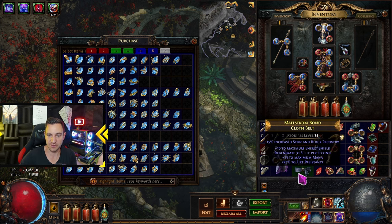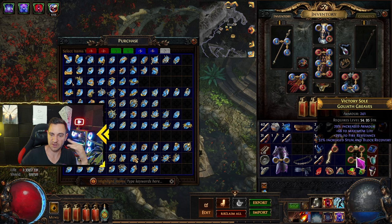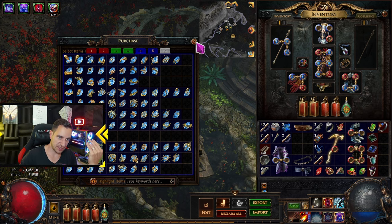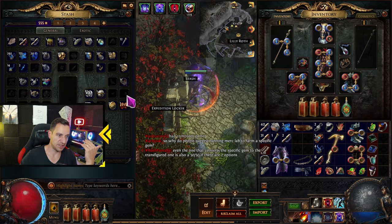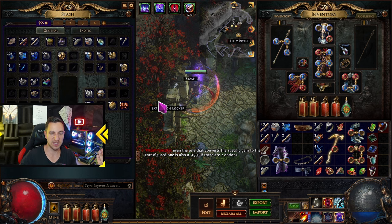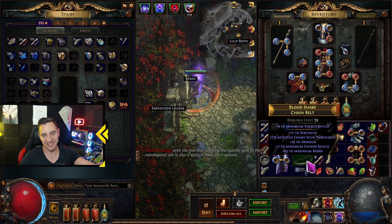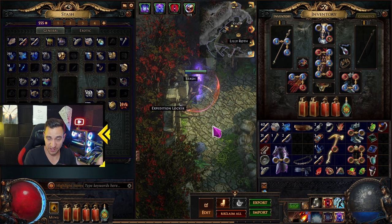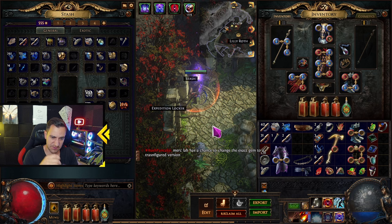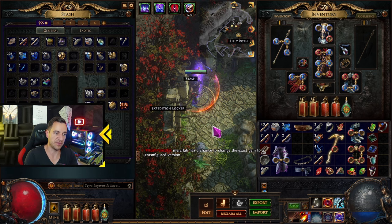Items can also come with unlinked sockets — just random sockets with no connections. There are orbs in your stash for that: the Orb of Fusing reforges the links between sockets on an item. If you use it on an item, you can add links to the existing sockets. That's pretty much it for items. You don't really need more than that in the beginning; everything else is super advanced and comes later.